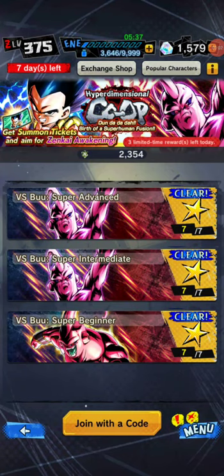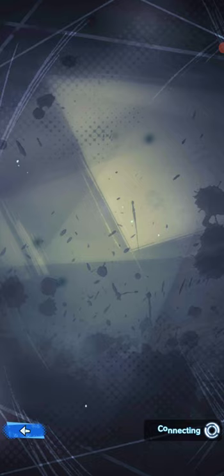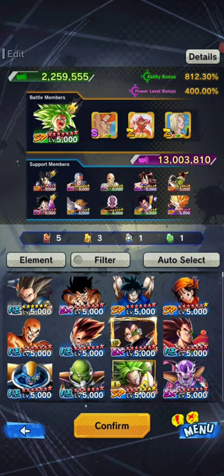Welcome back everybody to a quick Dragon Ball Legends video — and I say quick in air quotes because it may go a little bit longer. This is something I've been wanting to do for a while, but I didn't really have time to think about the ins and outs of how it would work. I wanted to do some co-op footage every single time we had a new boss to fight, just to show how I tackle it and deal with the problem at hand.